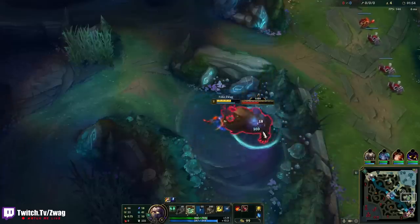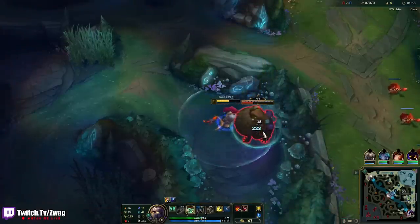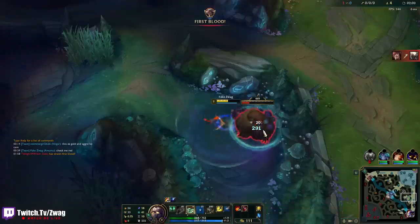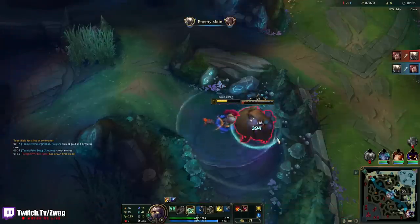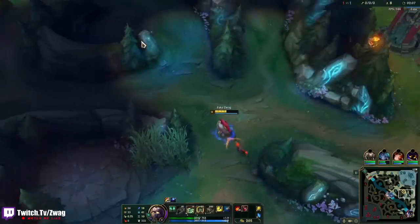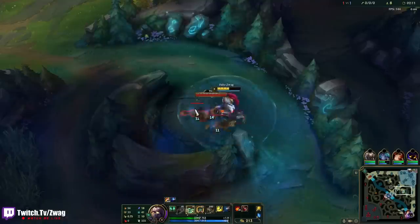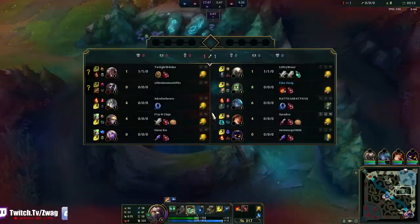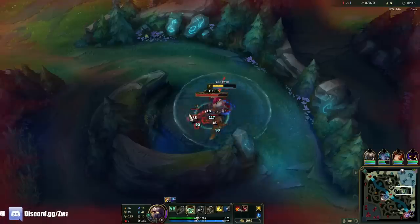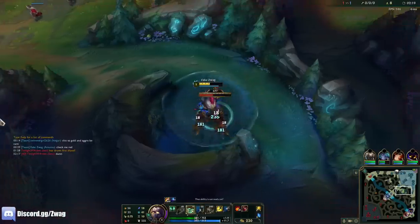I think we're gonna go Demonic before Liandry's because Demonic gives around the same damage as Liandry's while also giving me health. Pantheon got him — nice. If I have blue buff I could probably just leave my W on. They've got some tanky frontline, which I'll be good against because my burns are max health. So if they build health, I will shred them.